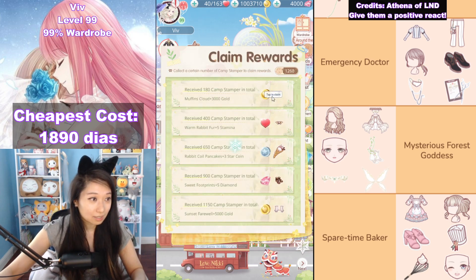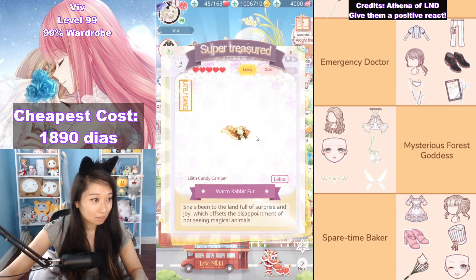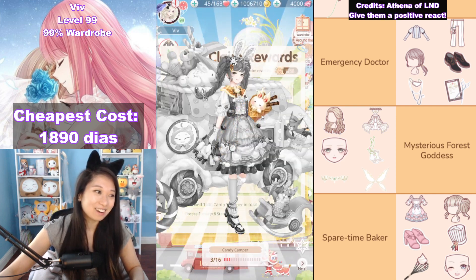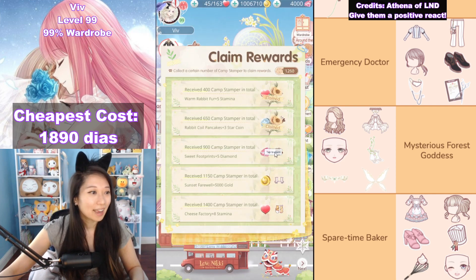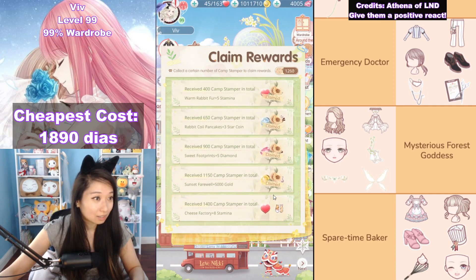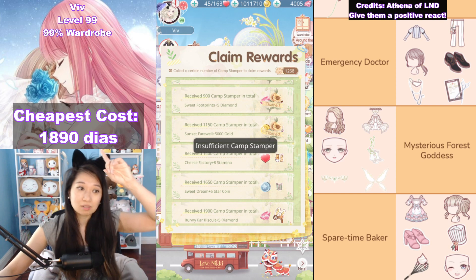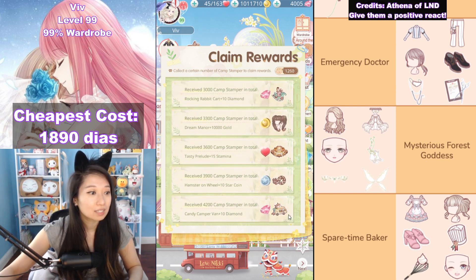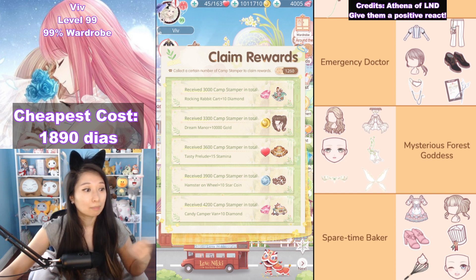Let's claim reward. You have to claim the rewards in order — first up it's going to be this head thingy, then this neck thingy, then a cute little crepe handheld, then the shoes, and then the gloves. Obviously I am not going to finish everything today because I do want to go for the cheapest cost, which is 1890. So I need to take advantage of all seven days of free attempts. If you want to see the entire suit, I already showed it in a previous video in my Miracle Nikki account — link in the description below.